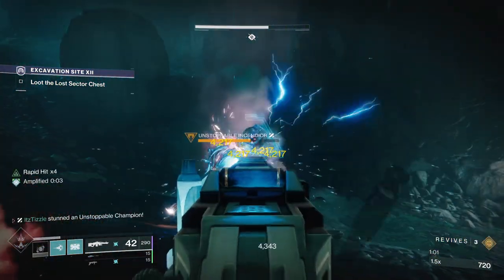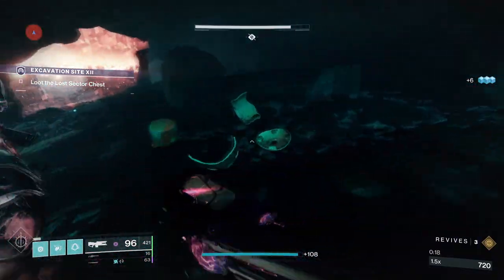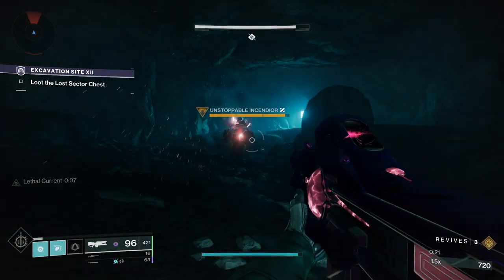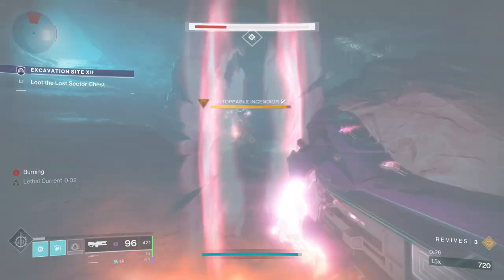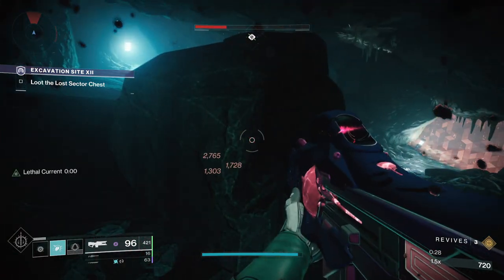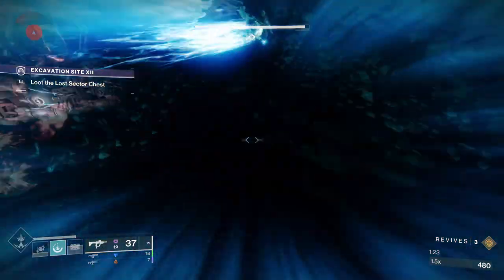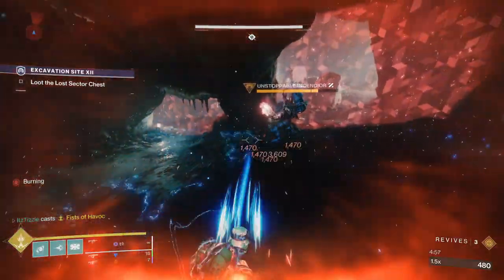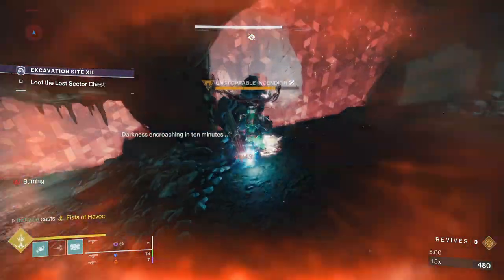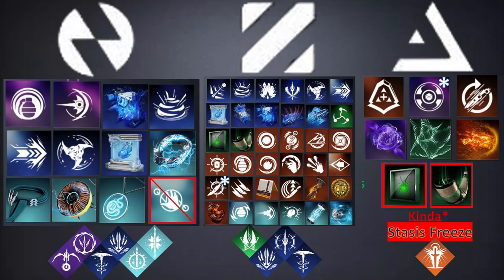Next we have the most egregious example: the Hunter Boots Bombardiers. These literally say in the description that Arc Dodge Blinds Targets, and when you do it, you see the little red blind above enemy heads — but it does not cause the champ to stun for some reason. Maybe it is still coated with the old blind effect, I'm really not sure. It also doesn't work with slow effects on Overloads, so something weird is going on with them. Hopefully they get fixed in the future. I also thought more of the Titan melees might work, and the Fists of Havoc super, but at least for now, they do not stun Unstoppables. Regardless, as you can see from the infographic I made, we still have a ton of ways to stun Unstoppables.